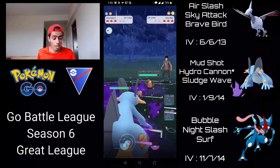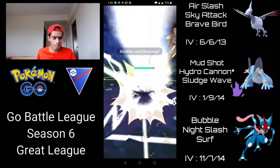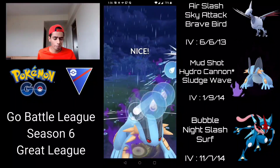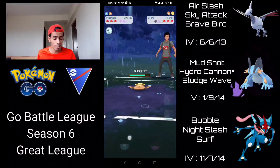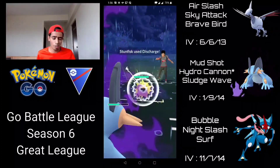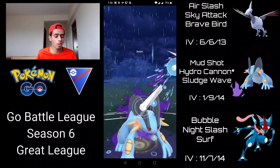We have Granbull on the lead but they make a switch into their regular Stunfisk, so I'm going into Swampert here. Swampert is basically my only counter to Unova Stunfisk — even Greninja would struggle against it. I'm going to over-farm a little bit and then throw the Hydro Cannon, which hits for super effective because of the Ground typing. It gets the shield there, so I'm going to try and go for another one. They're able to get to a charge move — they go for Discharge which is resisted. I'm not sure why they didn't go for Mud Bomb because that would hit for neutral. I'm going to over-farm a little bit more and then throw another Hydro Cannon.